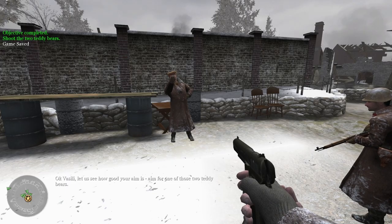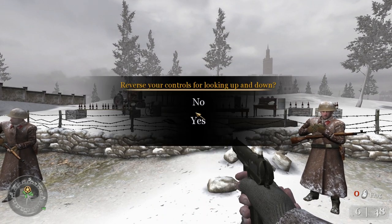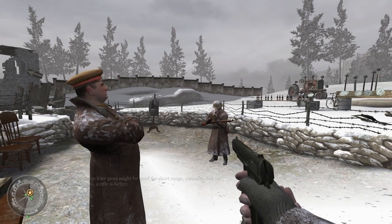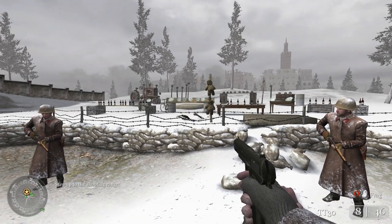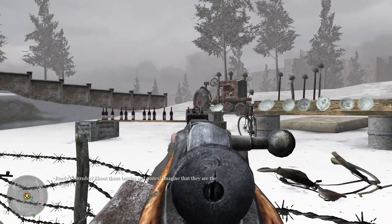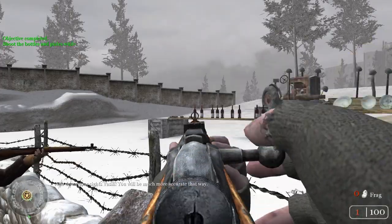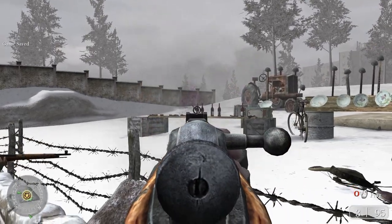Always remember to use the star on your compass to reach your current objective. Vasili, let's see how good your aim is — aim for one of those two teddy bears. Good, now fire at the other one. No thanks on reversing controls. Pistols and submachine guns might be good for short range, but for long range targets the rifle is better. Alright, to the shooting range. Ready — shoot those bottles and plates, imagine they are the enemy. I'm just glad we fixed the insanely small Mosin reticle. Wait, am I not aiming down my sight?